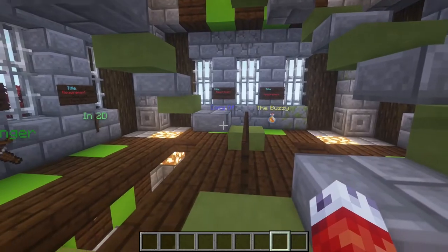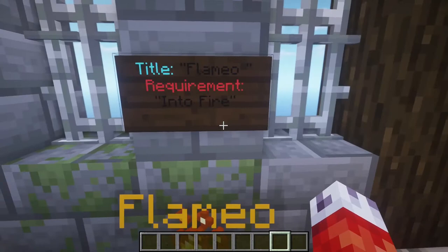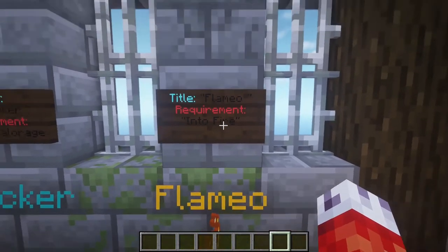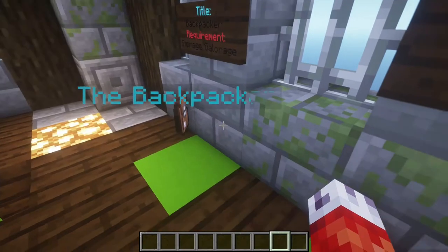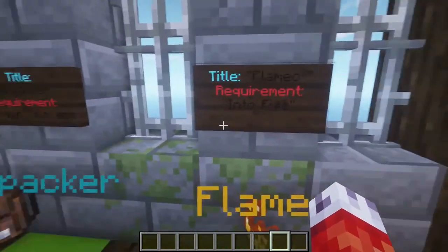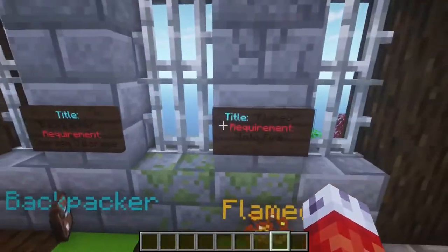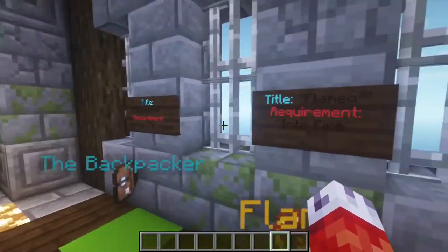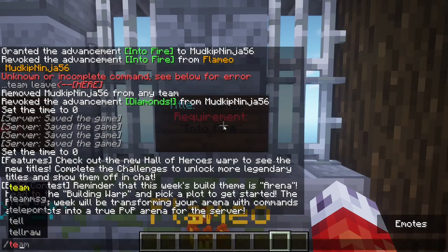I have a couple signs behind me that you can see have titles and requirements on them. There is actually a /title command you can type in, but this isn't what we're going to play around with — that command deals with subtitles and text display on your screen, which isn't a way to give people a fancy title. Instead, we're using a feature of the /team command that allows players to have custom prefixes, suffixes, and colors attached to their username.